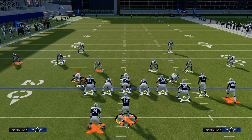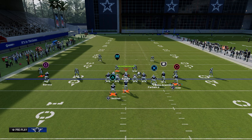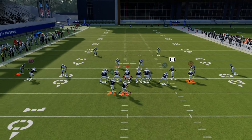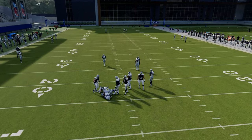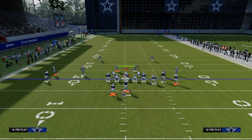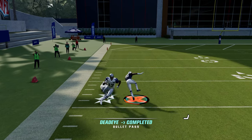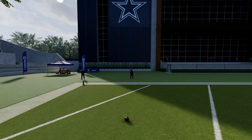We're going to be coming out in Double Posts pretty much every single time. The first setup is very simple — all we're going to do is streak our slot receiver. The cool part about this play is it's going to attack a variety of different coverages. We have the ability to bomb Cover Three and Cover Four coverages. If the user stays underneath in Cover Four or Cover Three, this post is going to consistently be able to get over the top of the defense.